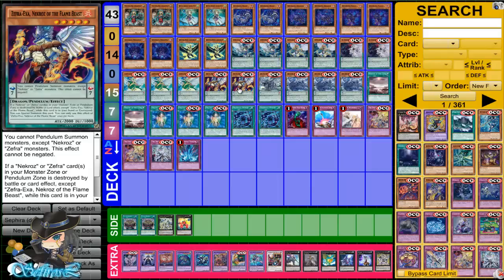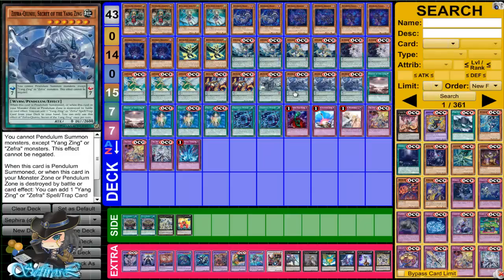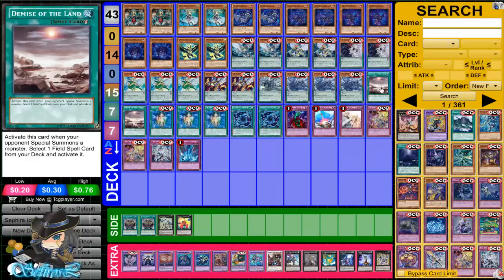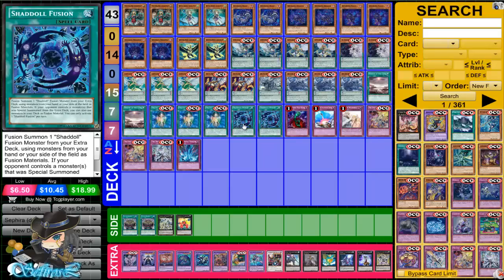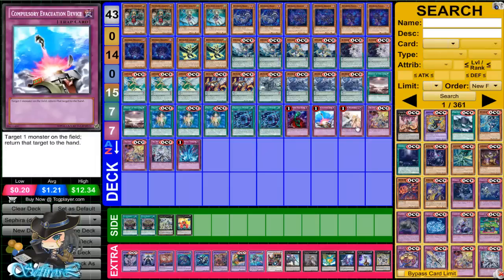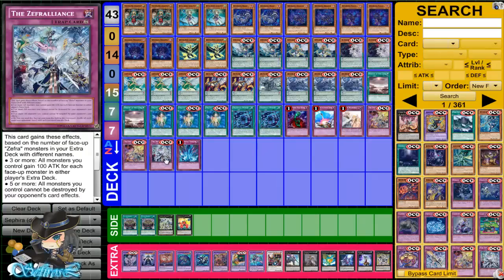Zephyr Exa Necros of the Flame Beasts — we have one. There's also one Fusi or Thucsi, Treasure of the Yang Zang — just for the ability to Synchro Summon. We have three Zephyr Quenu, a Secret of the Yang Zang. We run two Demise of the Lands, three Oracle of Zephyrs, two Shadal Fusions, one Bottomless Traphole, one Compulse, one Solemn Warning, two Final Zephyr Assaults, one Zephyr Alliance, and one Torrential Tribute.